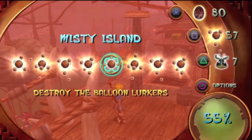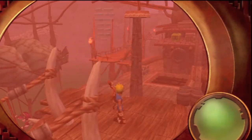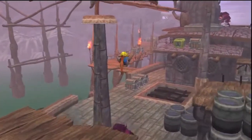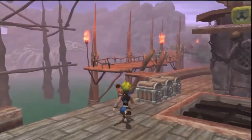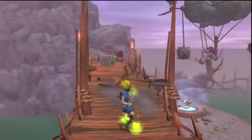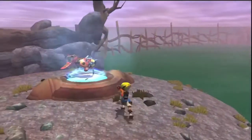We're over at Misty Island and we're gonna hop on a zoomer and zoom around this little lagoon. Take out that guy you just saw on the left with the miniature blimp. We'll go down here and hop down — there's another one right there.